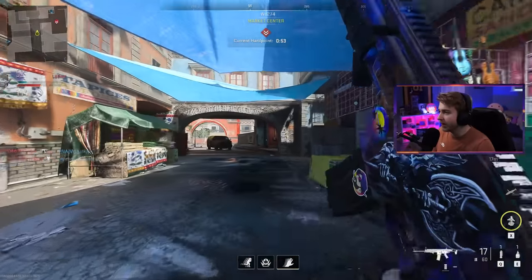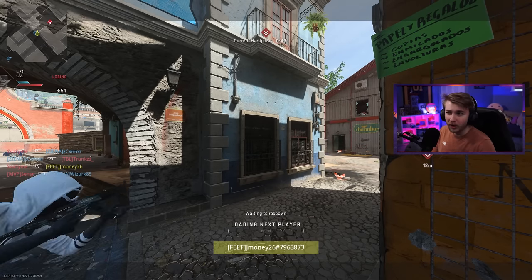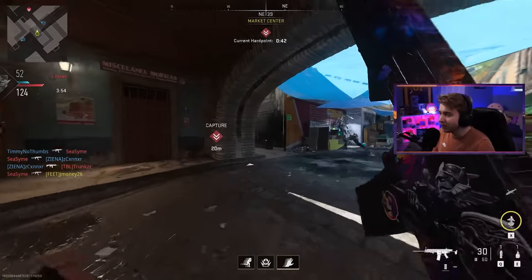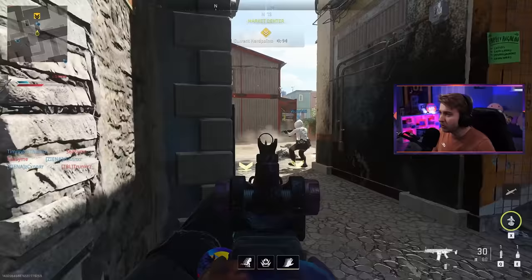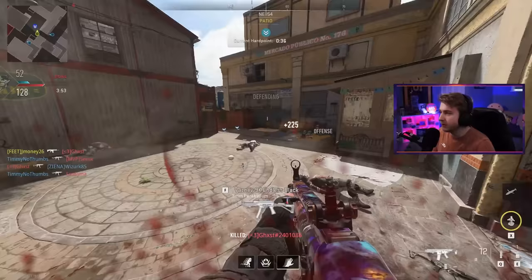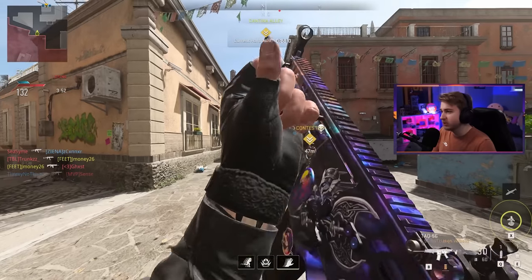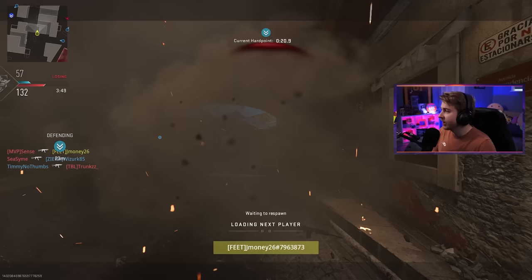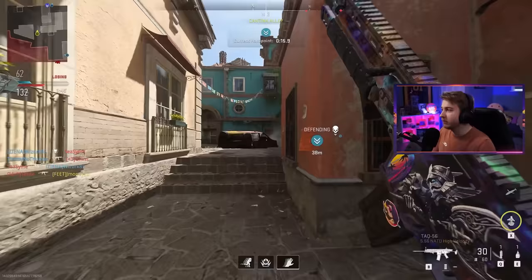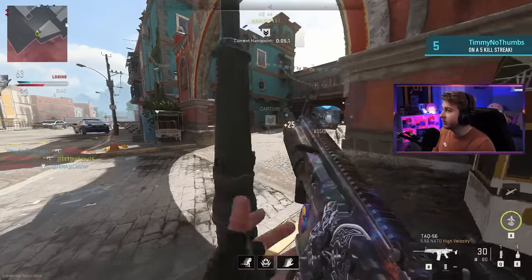My weapon of choice for ranked so far has been the TAC 56. I like playing a little long range, and I think it's the best long range option out there besides a sniper. It can't really keep up close range against the Vetsnev though — I feel like I lose every gunfight going against the Vetsnev up close and personal. But for the most part it gets the job done, and if people are playing a little too fast I can switch to Vetsnev. It does feel like those are the only two weapons being used right now — it's all Vetsnev in the kill feed constantly.